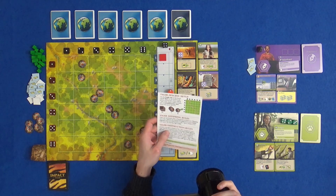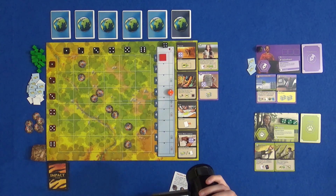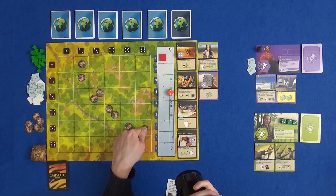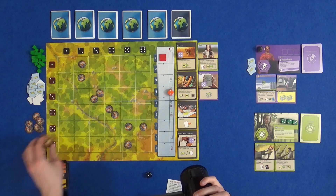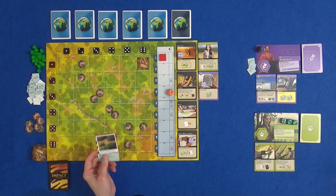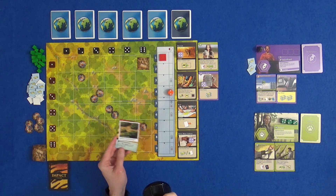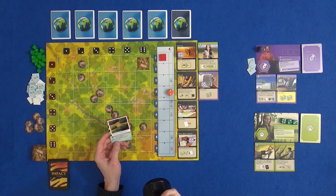Then we have the destruction phase. We choose a row or column that contains at least one tiger - let's choose column number six. We roll the destruction die, which corresponds to one of the rows of the column we picked, and it places a deforestation tile. If we roll a number that's got a tiger in it, the tigers in that space are lost. We've rolled a one, which is good - all the way up in this corner. Then we have the impact phase - these are cards that negatively affect us. We have Fragmentation: when a human development causes a separation between connected tiger territories. When a tiger sighting card enters play, we lose an animal adjacent to a deforestation tile.